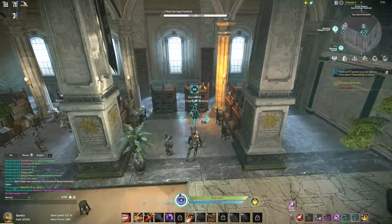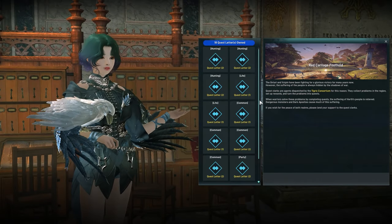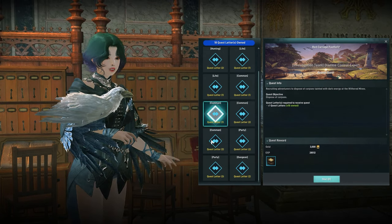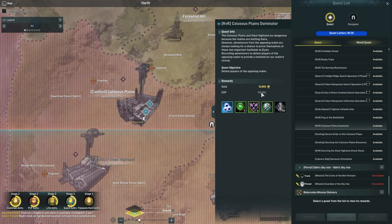One of the simplest ways to make gold is by doing your daily quests. You're given 20 quest letters per day to use on any daily quests of your choosing. These can be very beneficial and even offer mana XP along with other kinds of rewards to help you throughout the game.